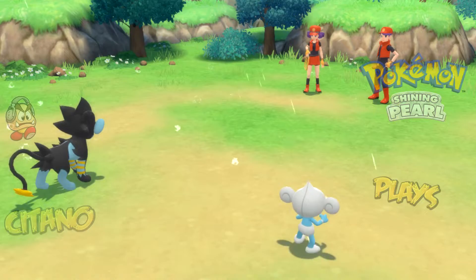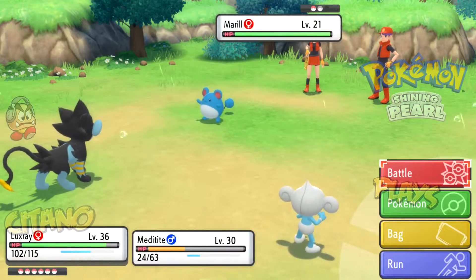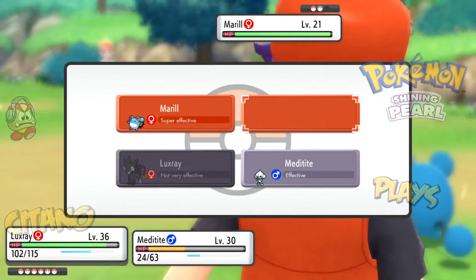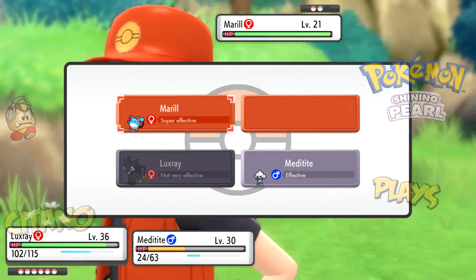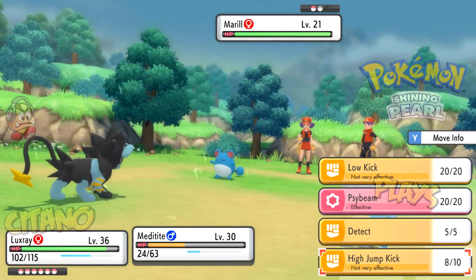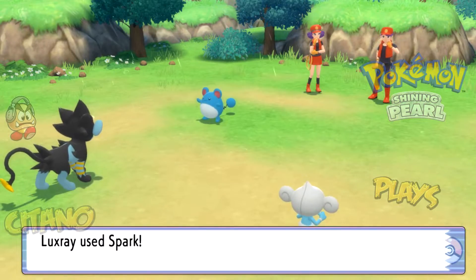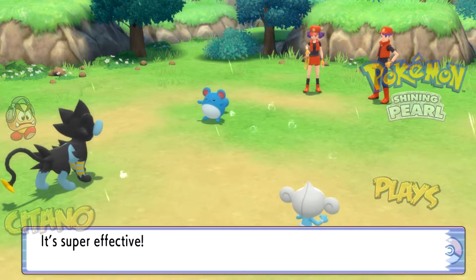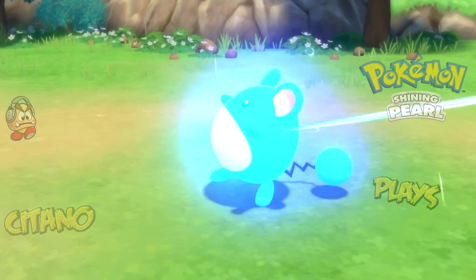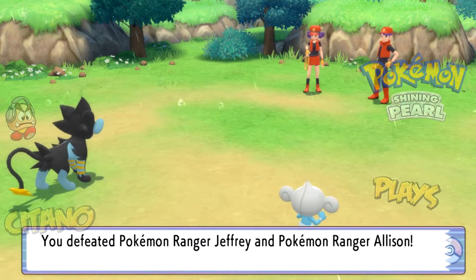Here's Marill — a Pokemon we can't really use High Jump Kick on because it's a Fairy type, and Fairy types are resistant to Fighting. It is still low level though, so we might have killed it anyways. Don't use Fighting moves against Fairy types — they don't really care. Spark will do the damage against Marill as a Water type — taking it down. And that gives us a win!